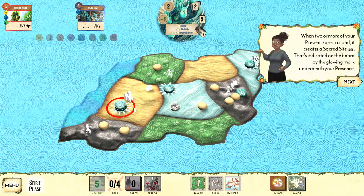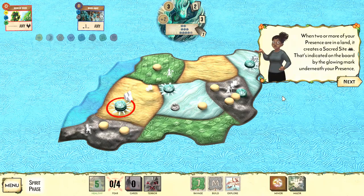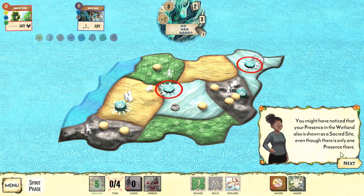It's our turn again — we put more presence down, visiting the sand area alongside that town and city. We drag from the card track and stack two presence in the same spot, creating a sacred site, which affects certain card powers. The spirit's special rule, River's Domain, means presence in wetlands counts as a sacred site — notice the sunburst around them — even without two stacked, because that's this spirit's special ability.